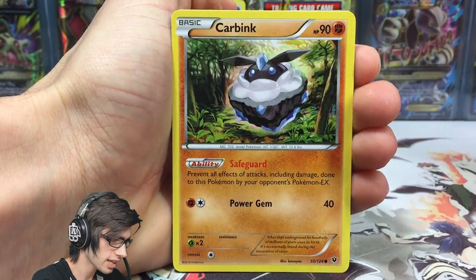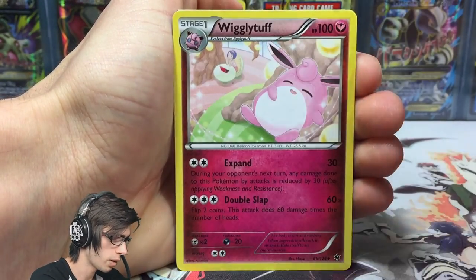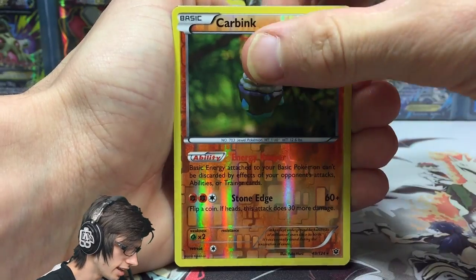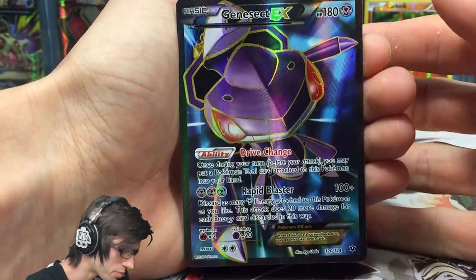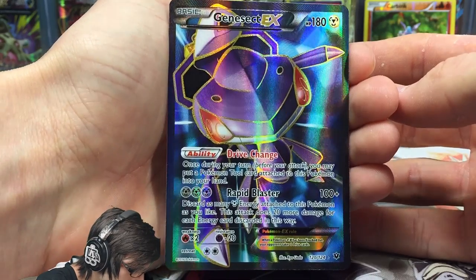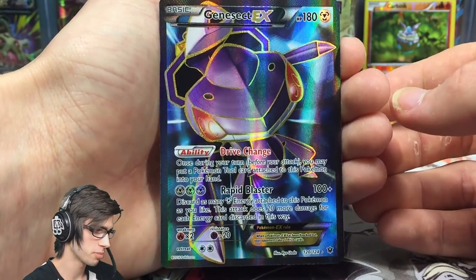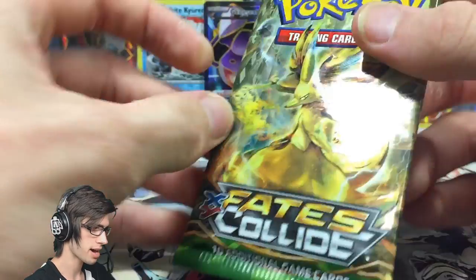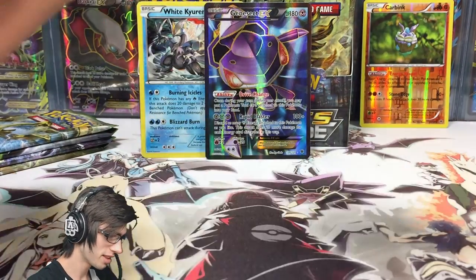Next pack: fennekin, carbink, dealing, bronzor, realu, lasses, special energy, wigglytuff, dino spirit link, a carbink reverse rare — and the rare is a genesect EX full art! I saw him at my pre-release so it's a return appearance. He's got 180 HP with the ability drive change and the attack rapid blaster. Absolutely epic full art.